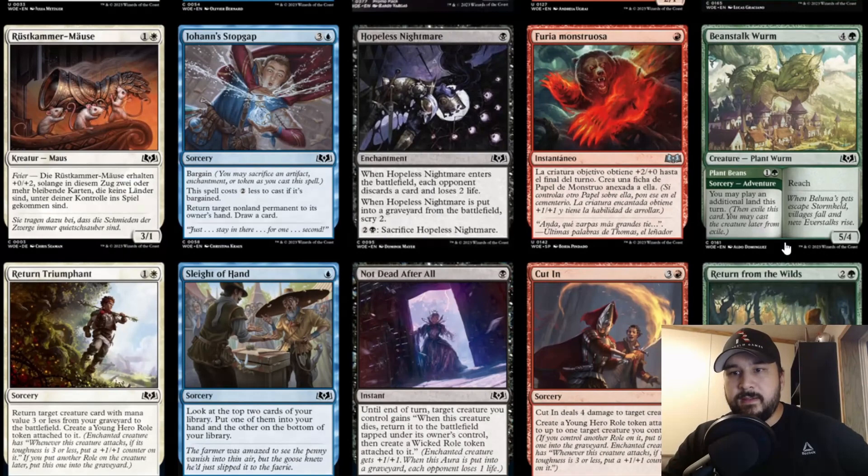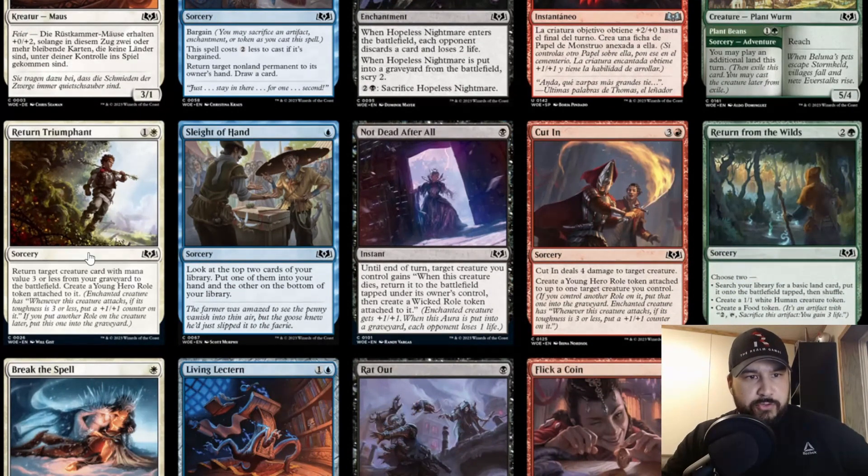Maybe we'll find a spot in mono green Tron. Return Triumphant — one and a white sorcery. Return target creature with converted mana cost three or less from your graveyard to the battlefield and create a Young Hero role token. It's like Recommission but can't hit artifacts. The Young Hero role: whenever this creature attacks, if its toughness is three or less, put a +1/+1 counter on it. If you put another role on the creature later, this goes to the graveyard. So it gradually builds up weaker creatures to three toughness.